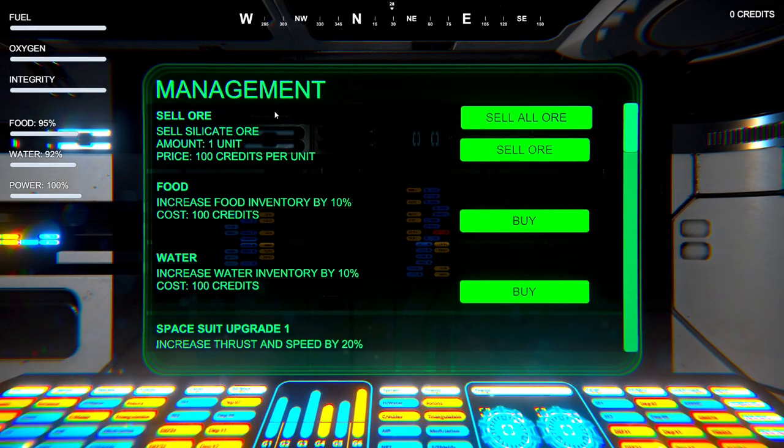We'll sell all of our ore — you can sell it individually and it shows you the prices. I'd like some constructive feedback: it'd be nice to have an actual ore market where you can see all the various ores and sell them. At the moment, the only way to do it is to sell through each one until you get to what you want. It would be nice to see fluctuating prices and sell strategically rather than just sell all ore.